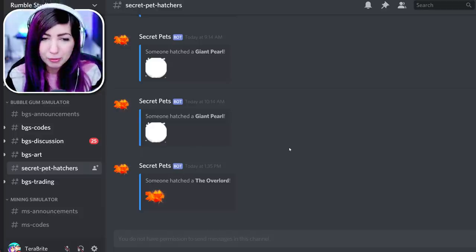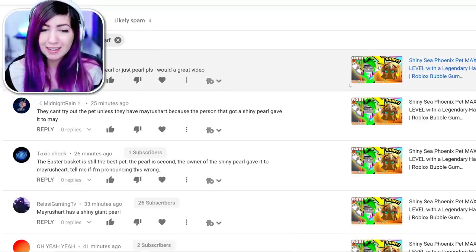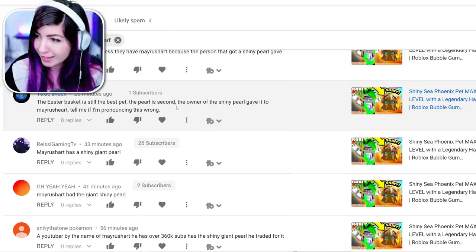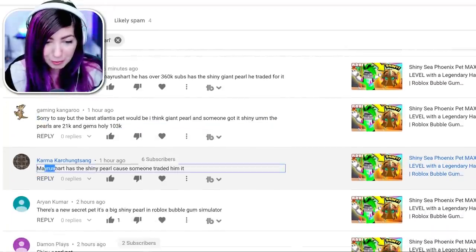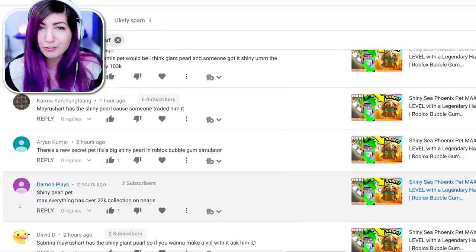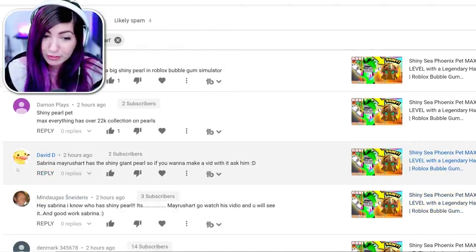Mayrush Art actually just uploaded a video. So many of you guys actually told me about the shiny pearl and that Mayrush Art has it. The person who got the shiny pearl gave it to May. Easter basket is still the best pet, the pearl is second. Literally so many comments on my last Bubblegum Simulator video telling me about that — thank you guys so much. I do read the comments, trust me.